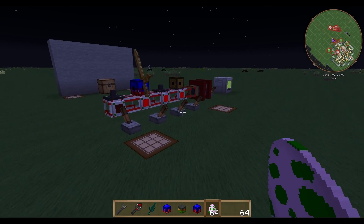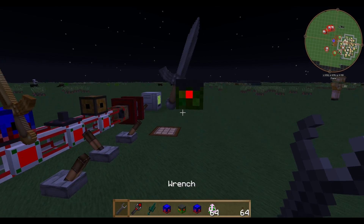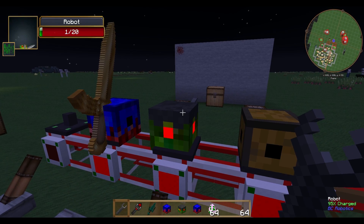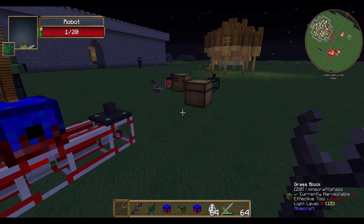With some flying mobs, the knight has a bit of problems. Like a ghast — I tried it out and the ghast is just too fast for the robot, so not all mobs are getting killed by the knight.